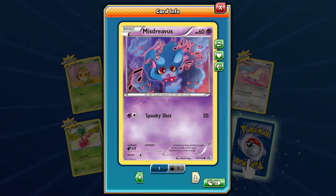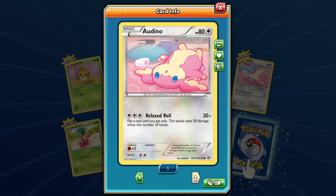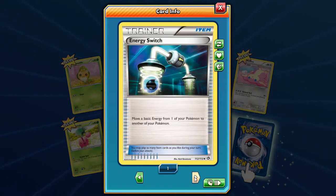We got the Misdreavus with that spooky shot — look at this artwork, it's beautiful. Snivy hanging up in the trees — I've never seen a tree like that. Audino, nice and relaxed. Shaymin with the double spin. The Littleberry — I didn't think the Littleberry had eyes on it, but I guess it does in this case.